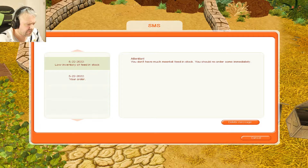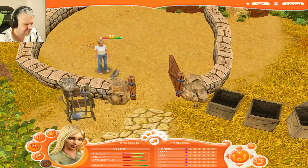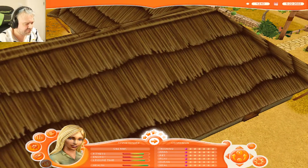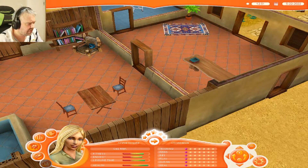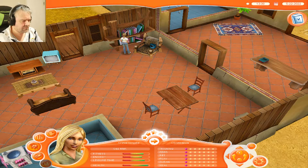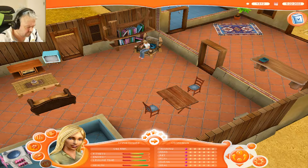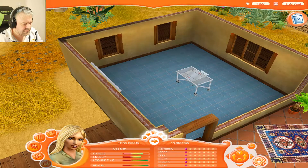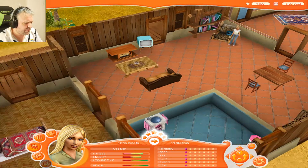Oh, the phone's ringing. You don't have much meerkat feed in stock. Well, I just bought some. This one's a point-and-click, so to move her around I've got to click on stuff. Nobody's got an animal waiting and all her stuff is quite good. Let's read the second aardvark book — Habitat and Diet. Cool. I actually don't know what the difference between fitness and energy is, because one of them means she's got to go to bed.